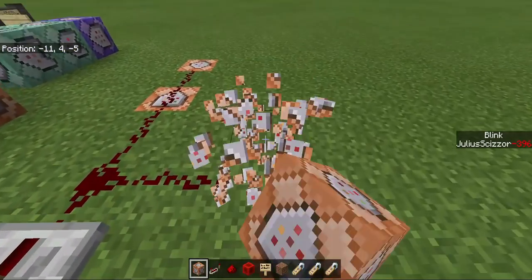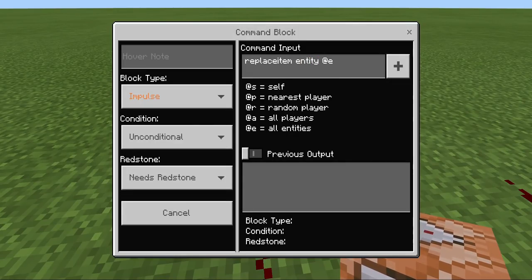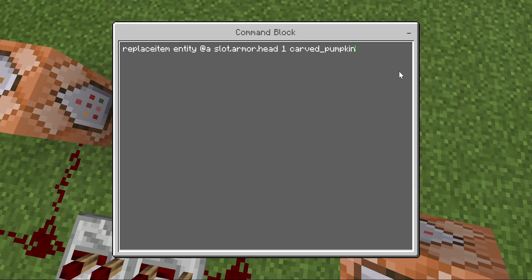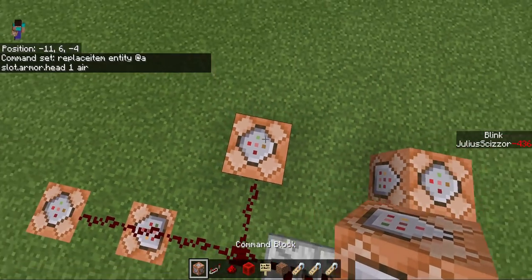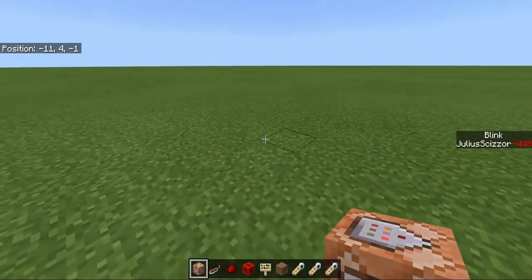Put two command blocks here but I'll just do one first. Here you do, this is the blink, which is a re-textured carved pumpkin. Replace item, entity, all players, slot.armor.head, slot ID 1, and then carved pumpkin. Copy the command block, paste here, just put it there. Change it to air. So now, see, blink. Then right here you can't do anything and you'll make the detection. This is just the blink, you don't need anything else unless you want a long detection.